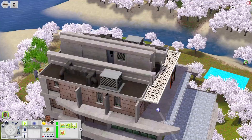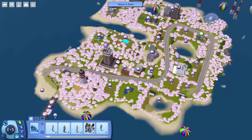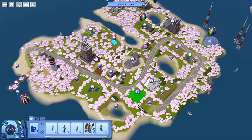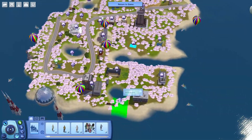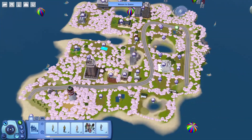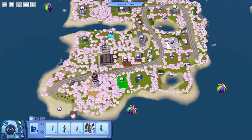I went into Edit Town mode just to show that there's a lot of empty space in this world to add more. There are several empty lots scattered around, so you can place your own lots or build your own. I'm actually thinking about building something for this world myself.